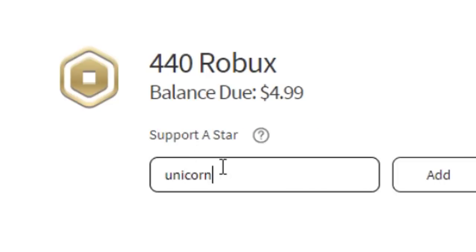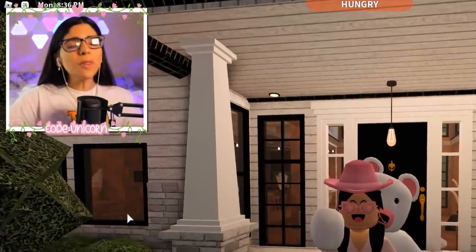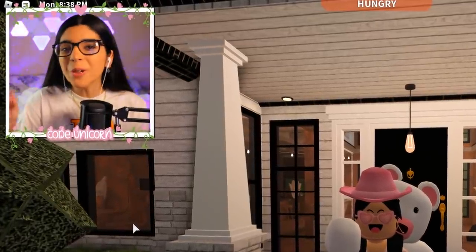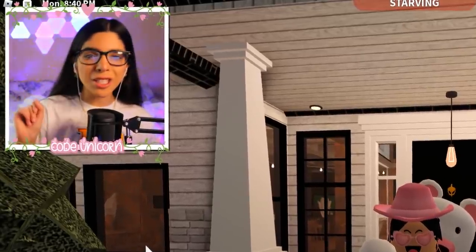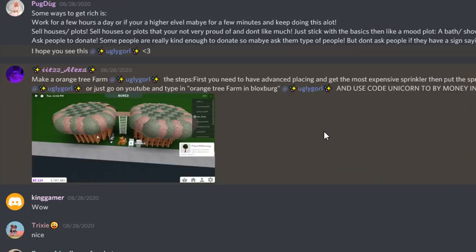Make sure to use code unicorn whenever you're buying Robux or premium. In today's video we're going to be going over a couple of ways on how you can get money really fast and become a millionaire and flex on all your friends, so let's just get into it.